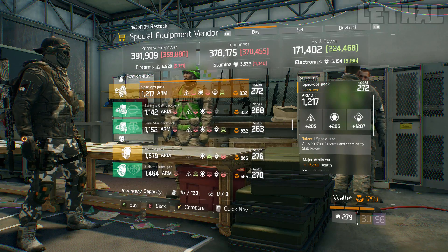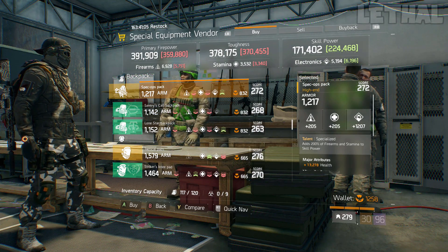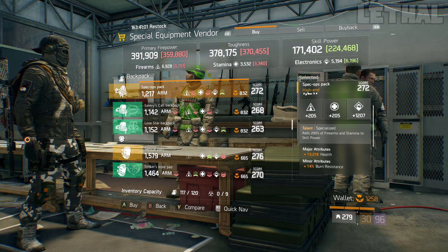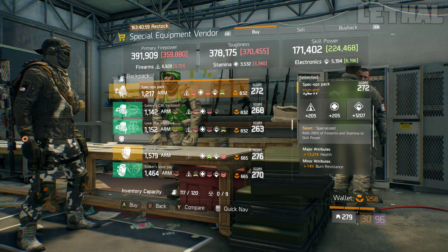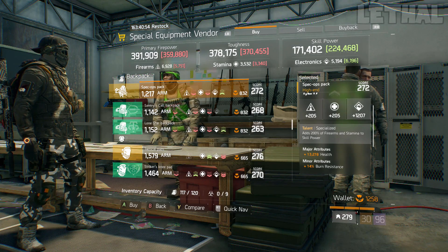Next up, check out this Specialized Backpack. It has 1,207 electronics, 13,278 health, and 14% burn resistance. I would re-roll electronics and go for firearms or stamina, and this will be a nice fit to any build.